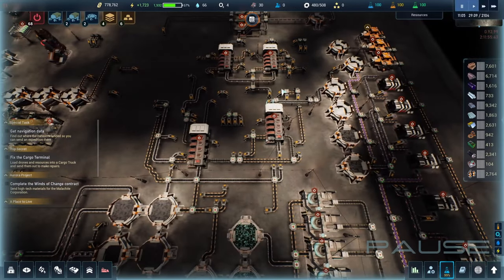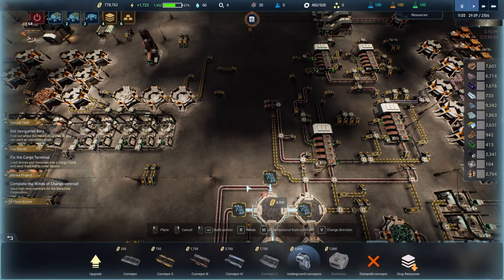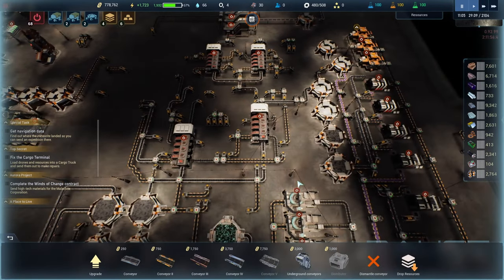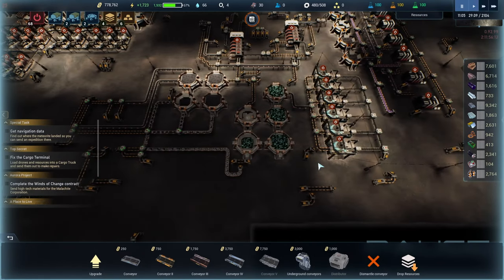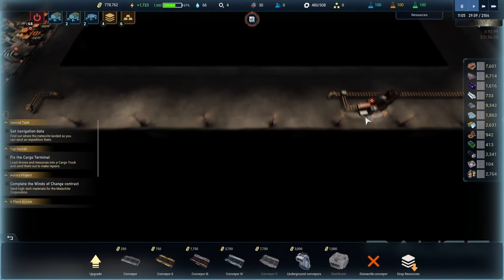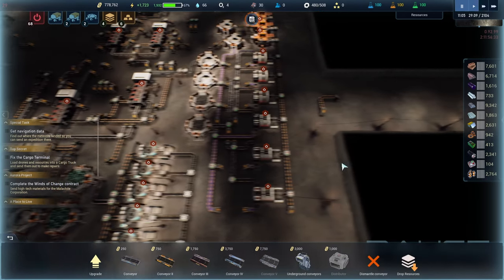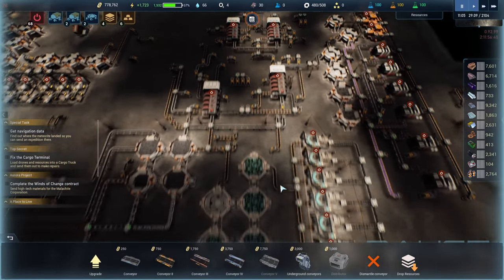Over at the refineries you'll notice there's a lot fewer belts. Apparently having too many long conveyor belts gets very laggy, but if you put your belt underground you don't have to render the items on the belt as much. I've also gotten rid of as many light poles as possible because light poles here actually emit light, and rendering all those lights — especially during the day-night cycle — becomes a laggy problem.